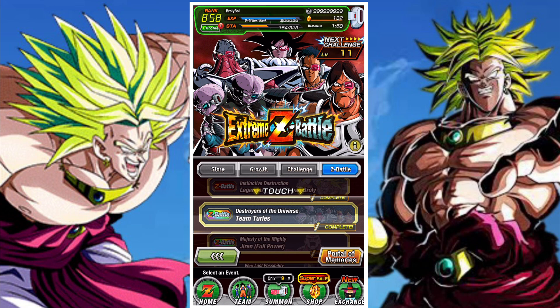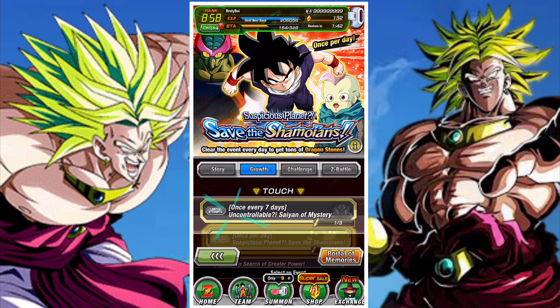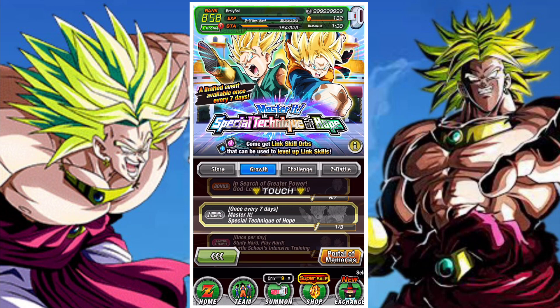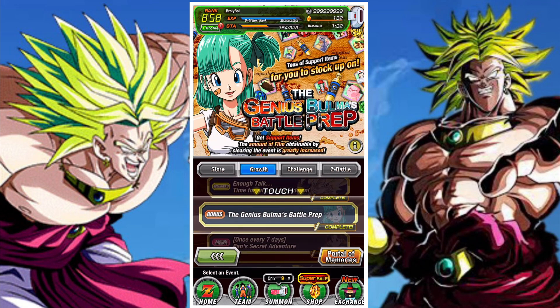Obviously at this point you also want to work on the Extreme Z-Battles — Turles and the INT Broly — even though a lot of people are not too keen on them. Make sure you're doing your daily growth events and completing all your growth events as much as you can for that easy XP, rewards, skill orbs, and obviously Dragonstones. On top of all of that, new missions have been added to the intensive growth missions and the skill orb ones, so there's an incentive to farm those again.